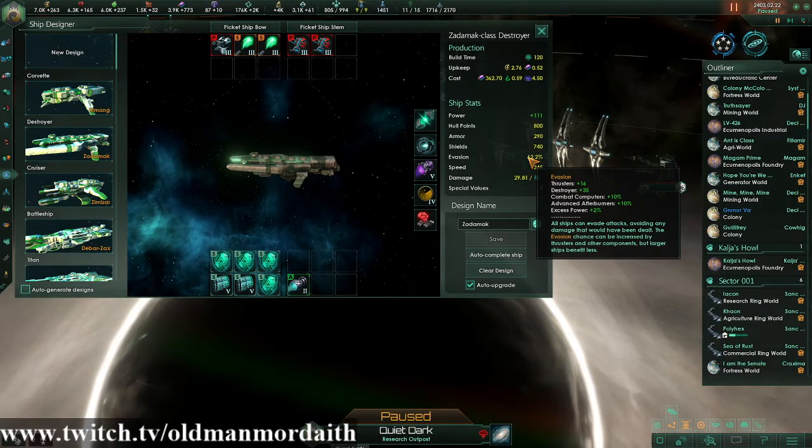You can see what's giving us our percentage values. We're going to get an extra 10% from combat computers, an extra 10% from advanced afterburners, and 2% extra from excess energy. What happens is you add the thrusters and the destroyers — those raw numbers together, not the percentages. That raw number together is your base evasion. And then individually you're going to add in the 10% bonus, the other 10% bonus, and then the excess power bonus, the 2% bonus.